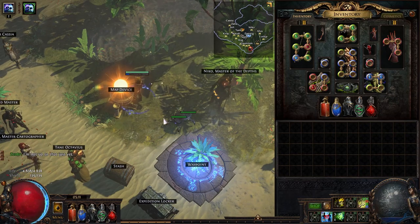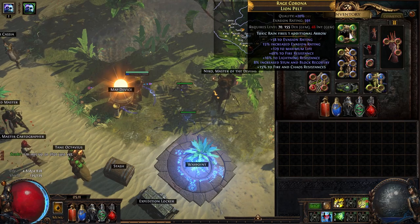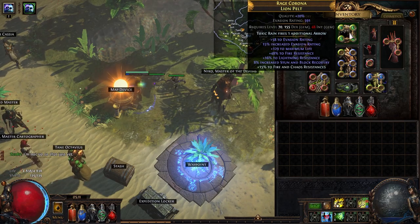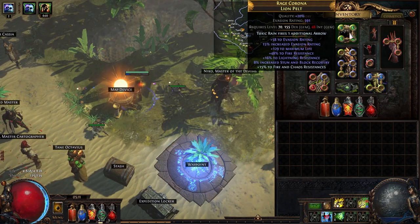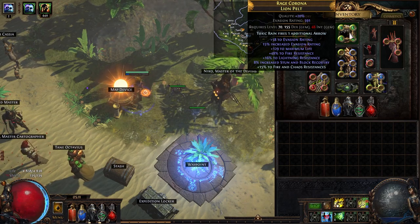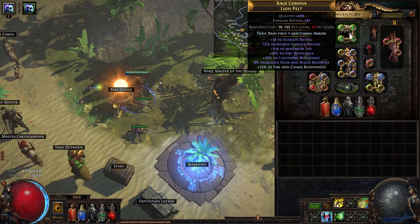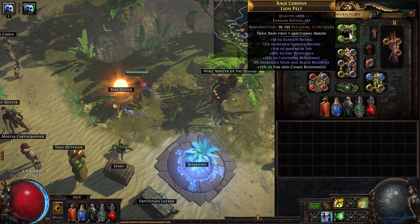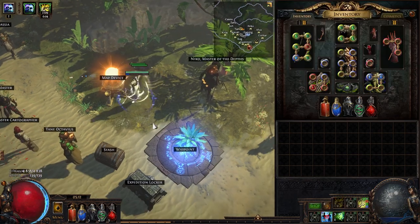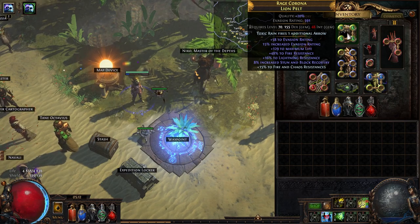For the helmet you only care about the enchant — preferably on a Lion's Pelt for evasion. You want the enchant 'Toxic Rain fires an additional arrow' and just get some life and resistances. You can get the Hunter mod minus 9 to chaos res, but if you get that it will be much harder to cap resistances and life — in my version of the build I really struggle for life and resistances so I decided not to go for minus chaos res.